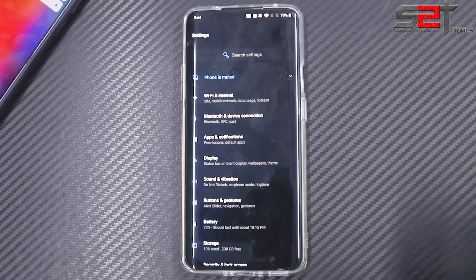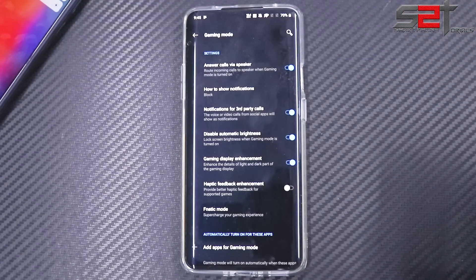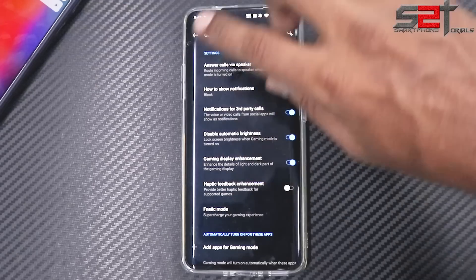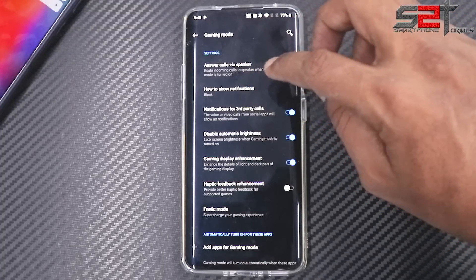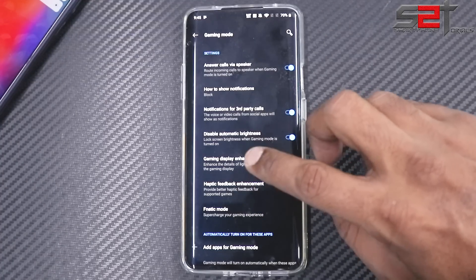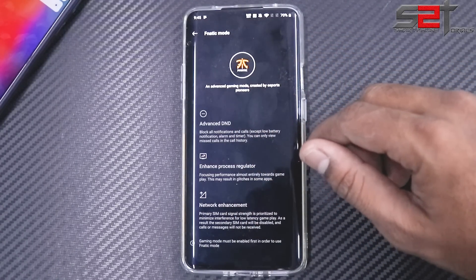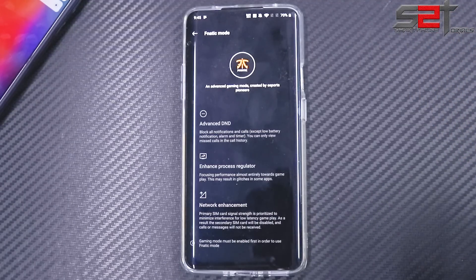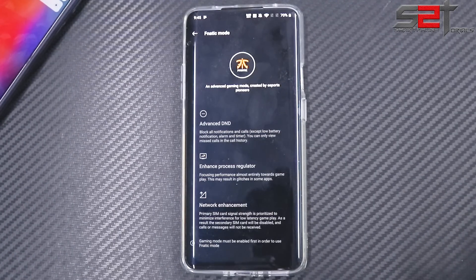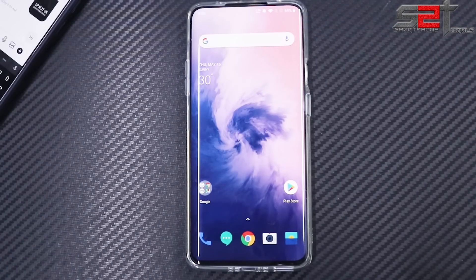Let's look at the Gaming Mode under Utilities. When we got the device, Fanatic mode was not available, but after the recent update it's now there. Options include: answer calls via speaker, how to show notifications, notifications for third-party apps, disable automatic brightness, gaming display enhancement, haptic feedback enhancement, and the new Fanatic Mode. There's also advanced DND, enhanced process regulator, and network enhancement — giving you complete focus on your game with no distractions.